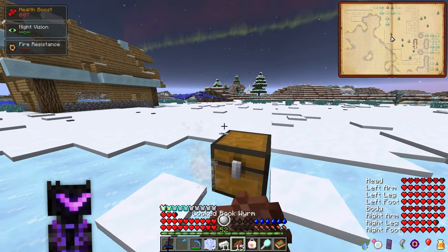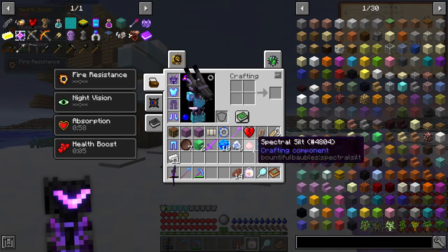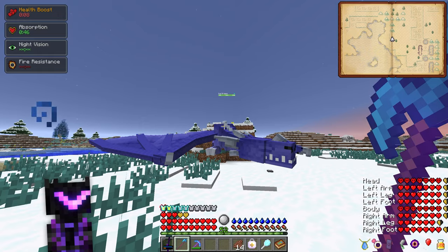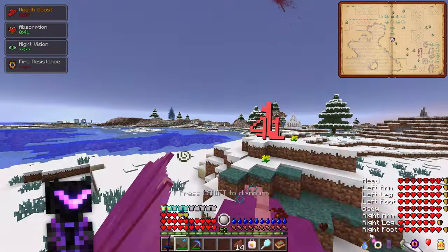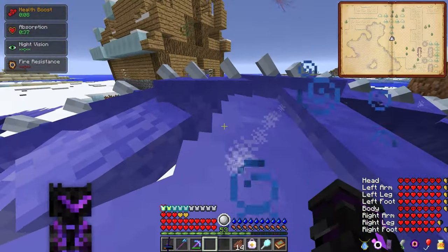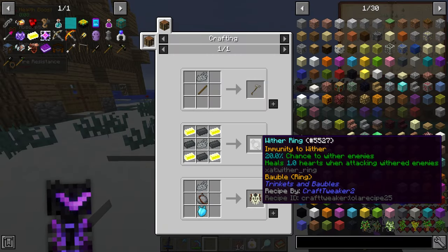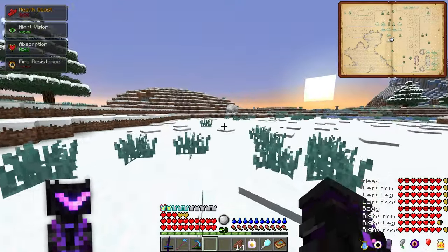Oh hey, there's a sleeping dragon right there. Holy shit — we could probably kill it. All right, come to papa. Gonna sneak up on him real quiet. He's got a lot of health. Please don't kill me. Oh, he's dead already — never mind. You can use these ice dragon skulls to make the wither ring, which actually looks pretty damn good, if I had a faster attacking weapon, which I don't. So maybe not that great. It's daytime, which means our time here is done.